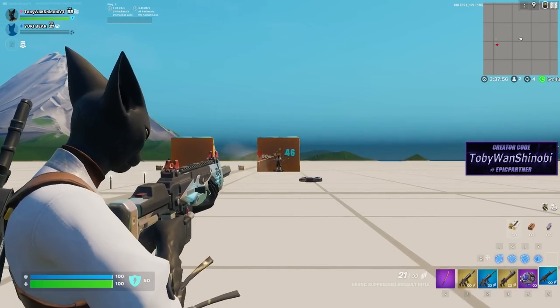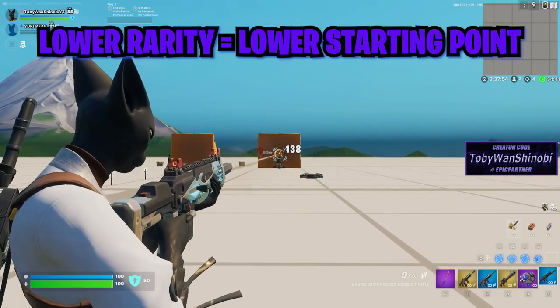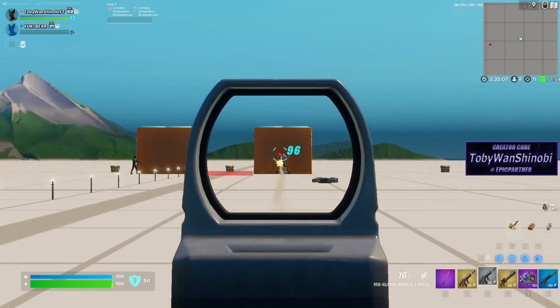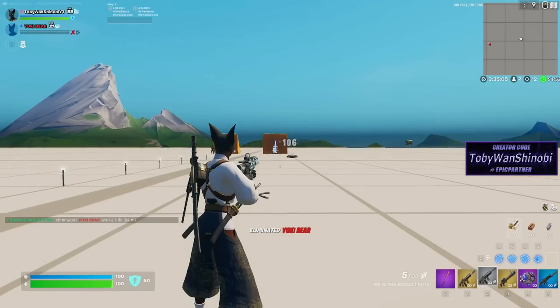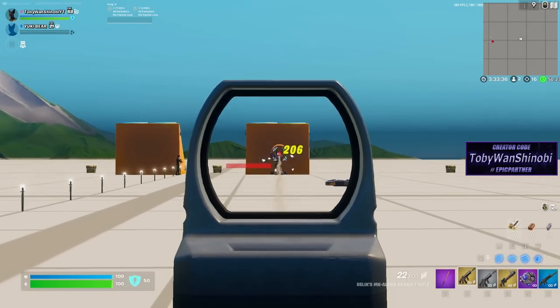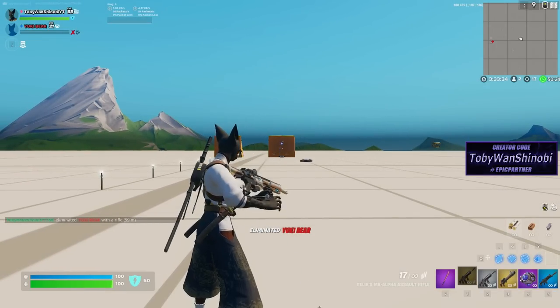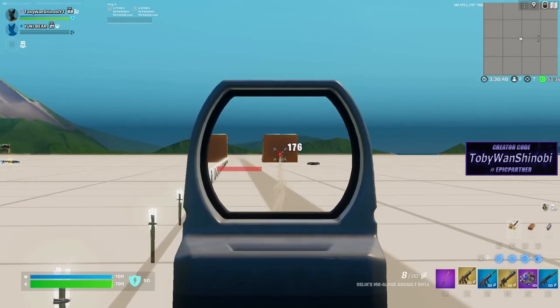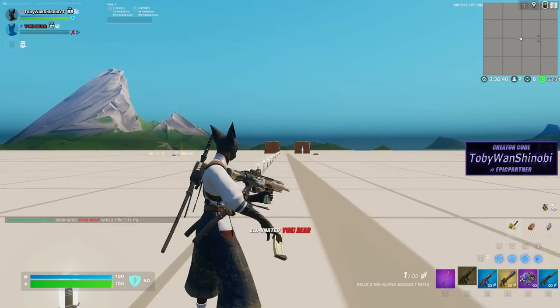The recoil just climbs to their chest and stays there for the rest of the magazine, and then you just have to aim left or right. It's extremely effective at medium to medium-long ranges and even long ranges with high rarity MK assault rifles. The lower the rarity of the gun the lower you will have to aim at their body. With a gray version of the MK assault rifle you have to aim at their feet from far away, but with the mythic version you only have to aim at their groin.